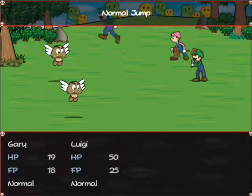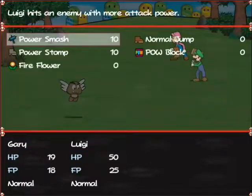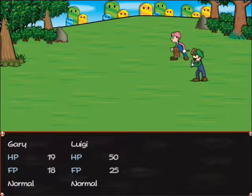As you can see, Gary can take attacks from magic sources much nicer than Luigi. Even without Luigi being rendered dizzy, these battles still take a little while.